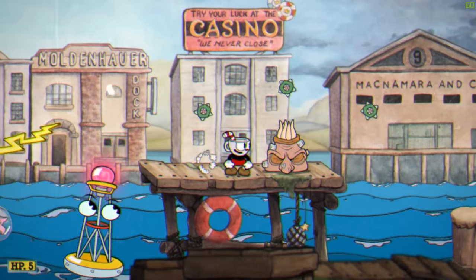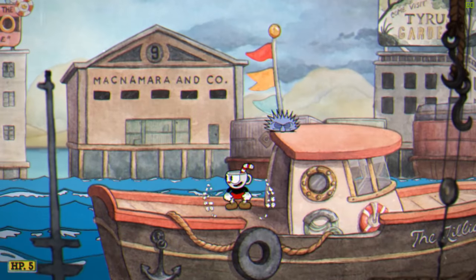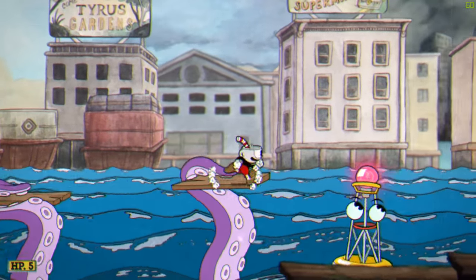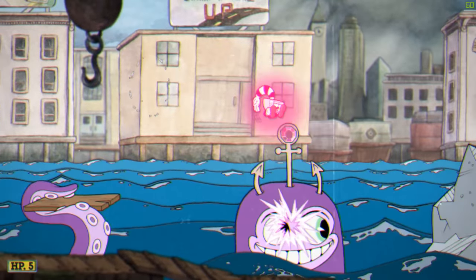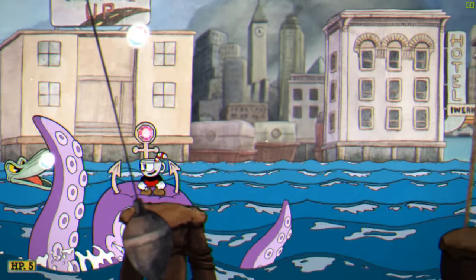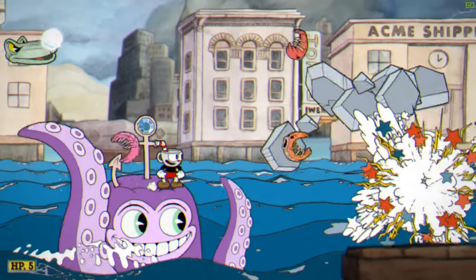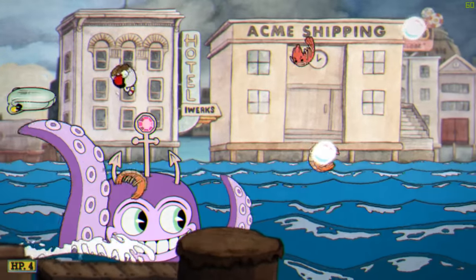Now you can easily make it the rest of the way to the boat. The octopus part really just requires some good dodging on your part. Remember that you can jump around on the left side and don't forget to use a pink gem when you can. This is really where the twin heart comes into play, so it's best to have at least 4 HP before you attempt this.